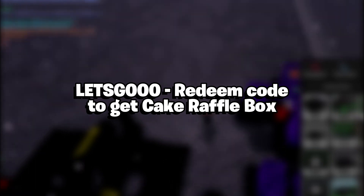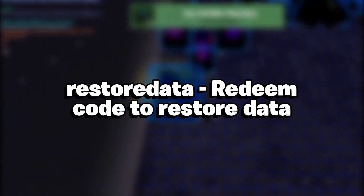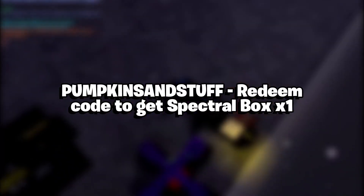"Let's Go!" — Redeemed code to get Cake Raffle Box. "Reset Unreals" — Redeemed code to reset Unreals. "Restore Data" — Redeemed code to restore data. "Sorry for the delay" — Redeemed code to get 3x Pumpkin Boxes. "Pumpkin Sand Stuff" — Redeemed code to get Spectral Box x1.